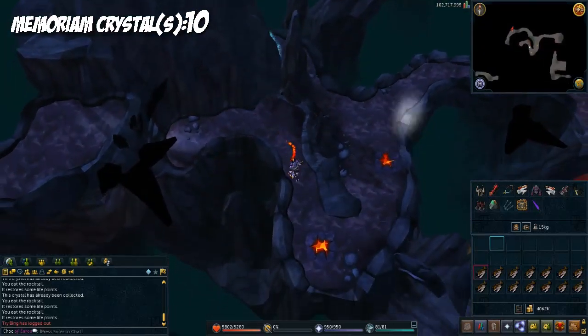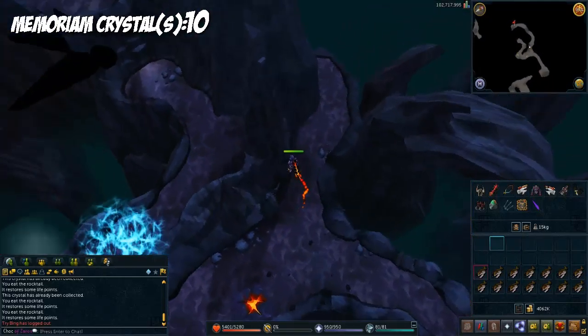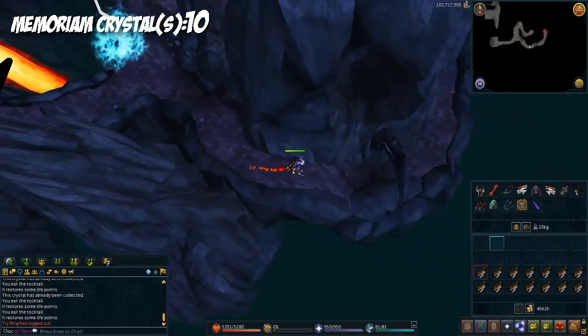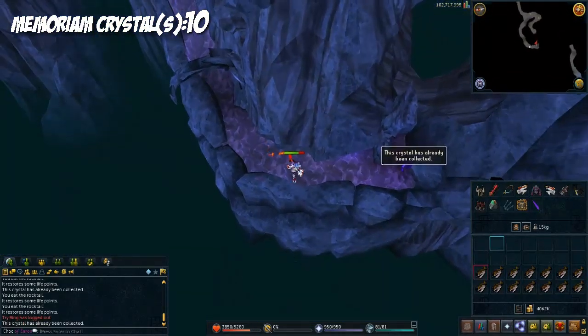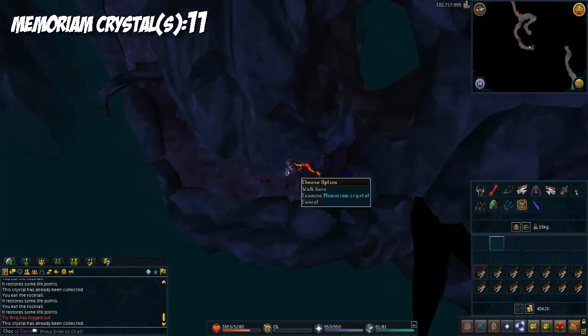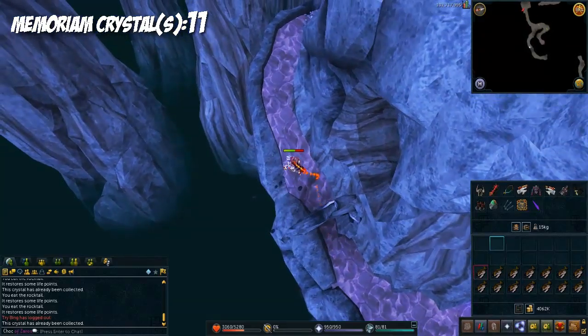You see this little pathway that goes behind the strip — run all the way down this pathway. There's your other key, the 11th or 12th crystal.